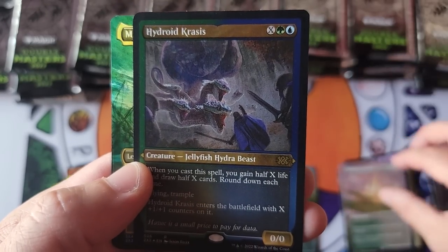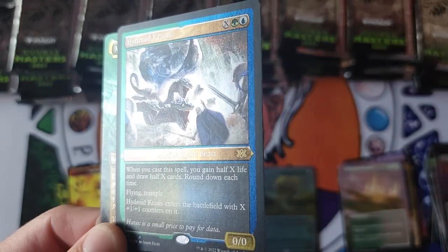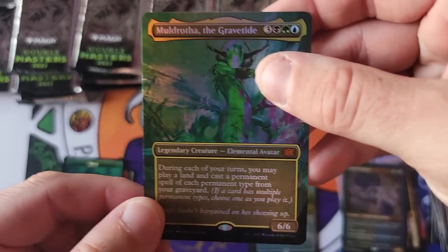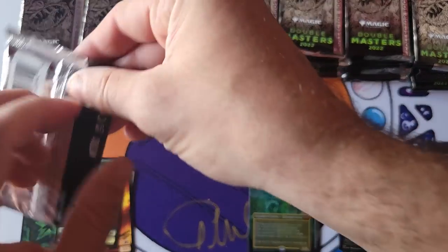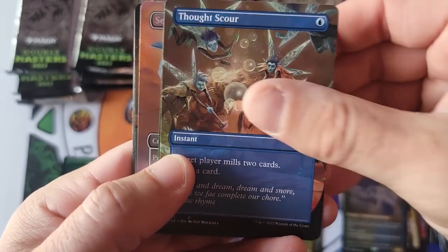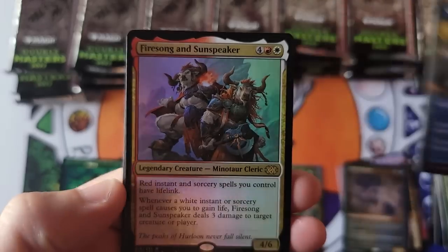Privileged Position — also known as the PP — and Hydroid Krasis. Jellyfish Hydra Beast, downshifted to rare in the etched. And look at that — nice little Graveyard Trespasser action. A little Borderless Extended Ultimate Masters Box Topper Showcase Foil — very nice. Nice little Cavern over there and a nice Graveyard Trespasser. Great diversity of cards and variants — very nice.